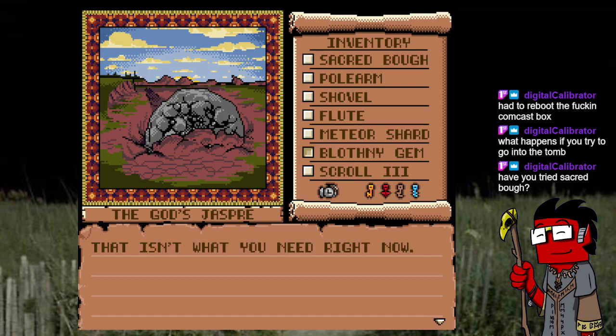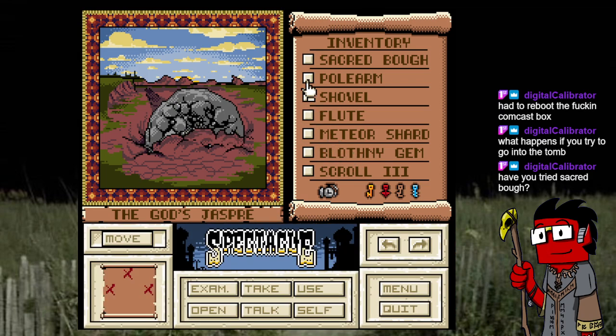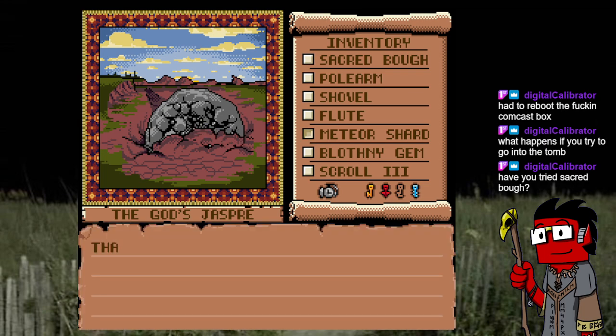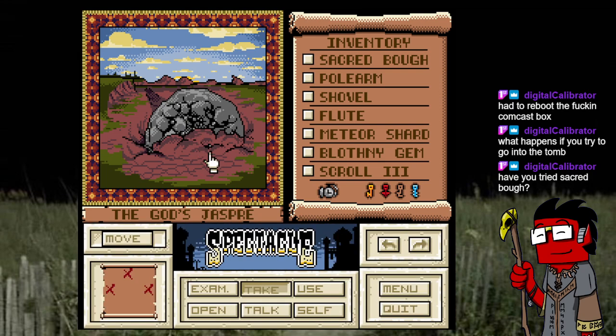Using the blasphemy gem on it — not what you need right now. Take this little piece of meteor. I'm starting to notice that that is the pattern of this game — complete hopeless confusion followed by a series of 'oh my god, of course that's the answer.'